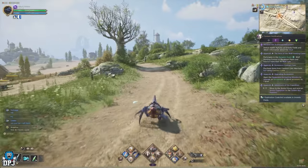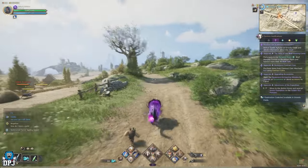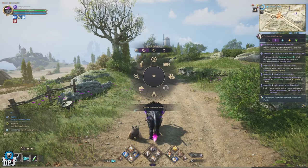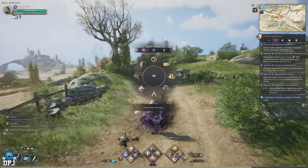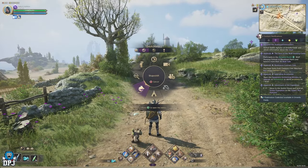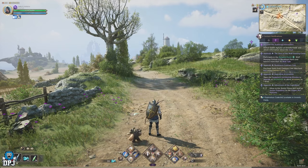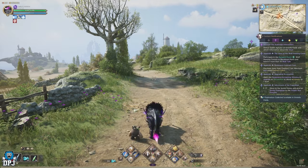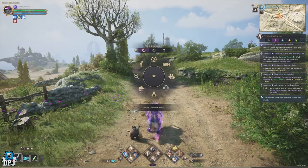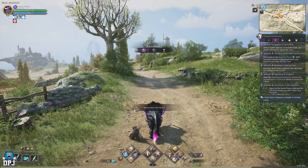The other way is to open up your ring menu — which on default controller I believe is the left trigger, though I changed mine to both thumbsticks. There's a shape shift option in the ring menu, which for me right now doesn't seem to be working on console. Hopefully they'll fix this soon so you can shape shift on the fly much easier than going through the menu.